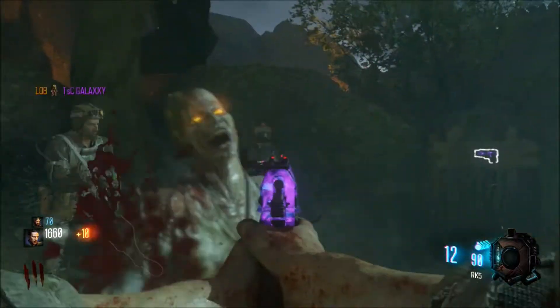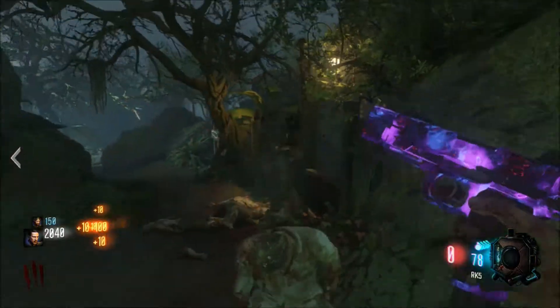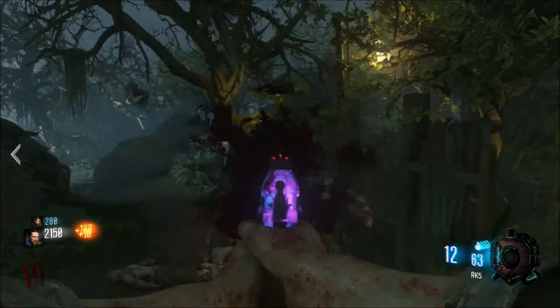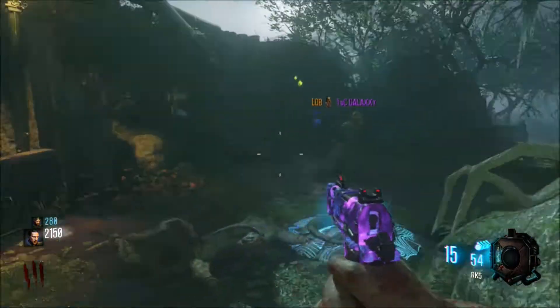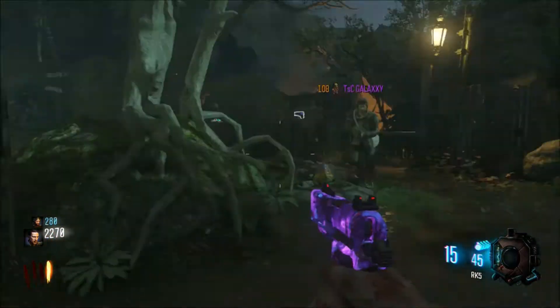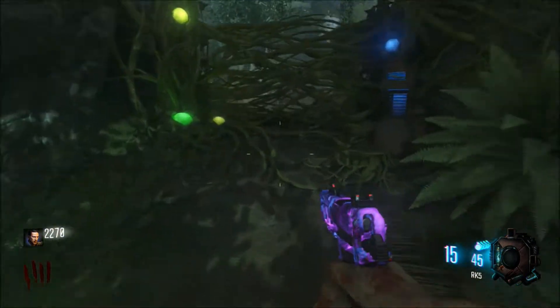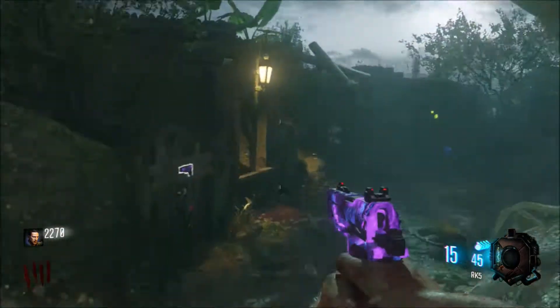Hey guys, this is Vulture. I have an amazing exploit for you — I'm not calling it a glitch because I only upload exploits like this. The only thing you need to do to have permanent walking zombies is have somebody with Undead Man Walking.